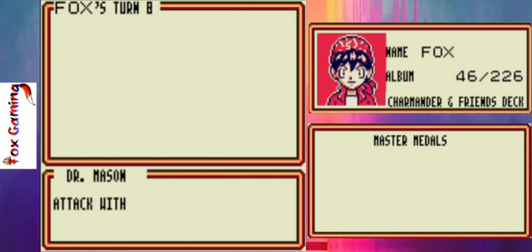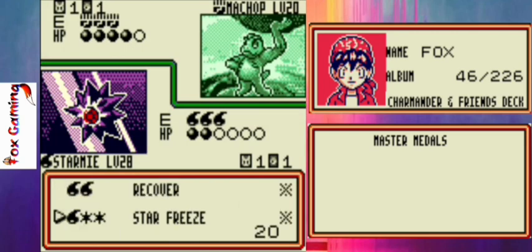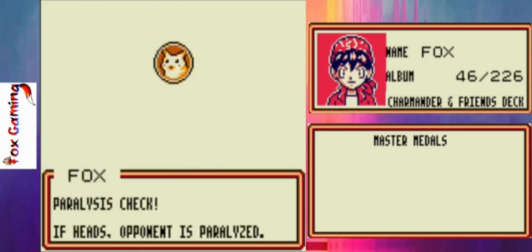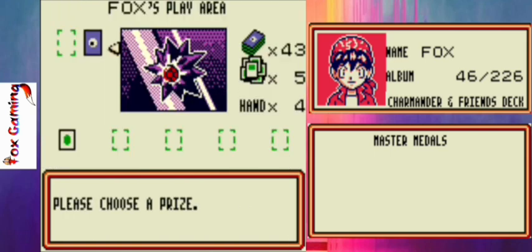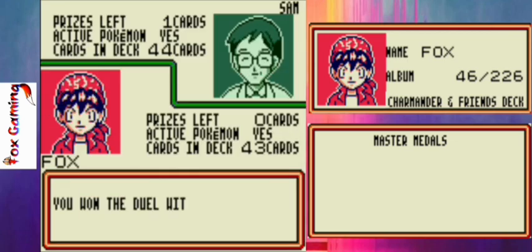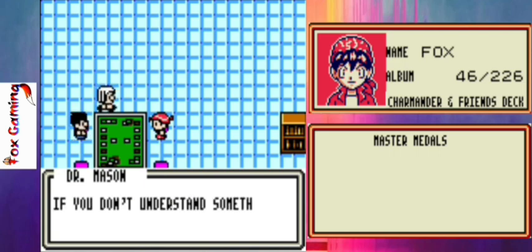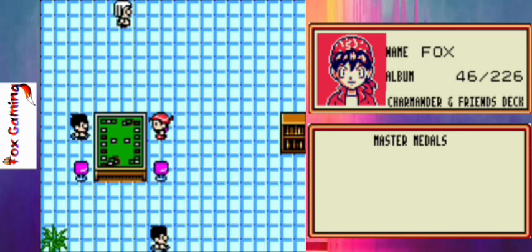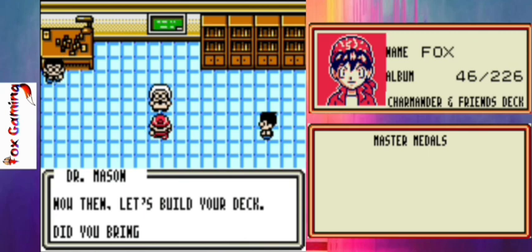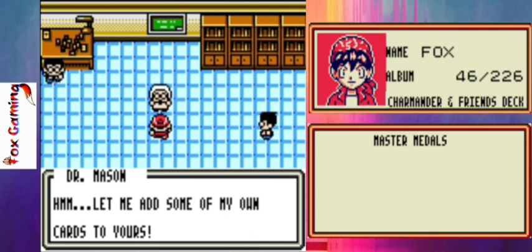Now we attack with another Star Freeze — doesn't matter if we get the paralyzed result or not. We take our last prize card, and that ends the duel. That is basically in a nutshell how the game is played. Sorry if I didn't explain it too much — I'm so used to the card game so I already know all the rules, at least the way the card game was done back then. I'm not too sure about how it's played nowadays.